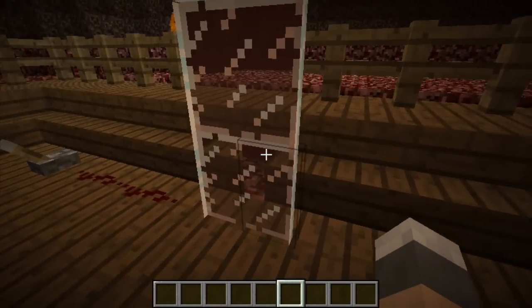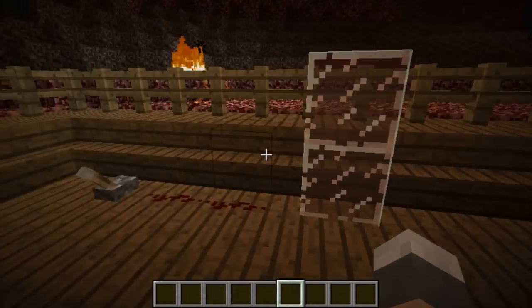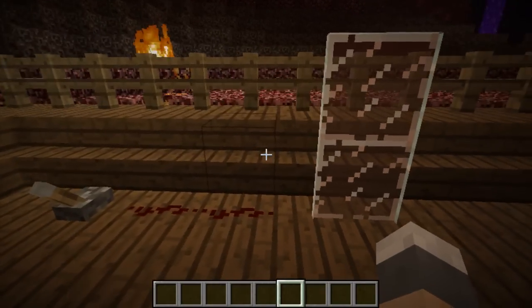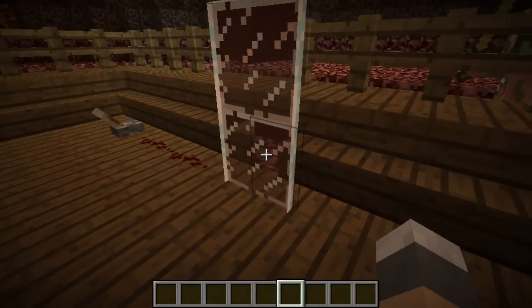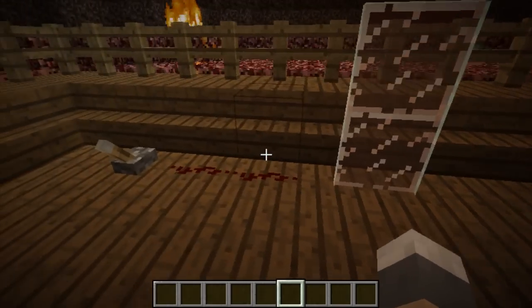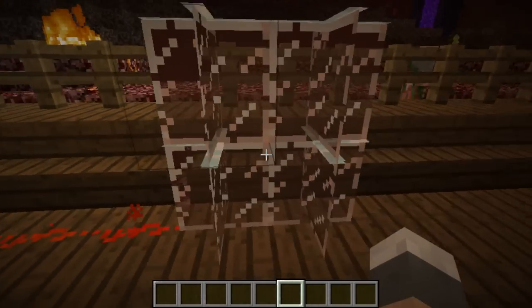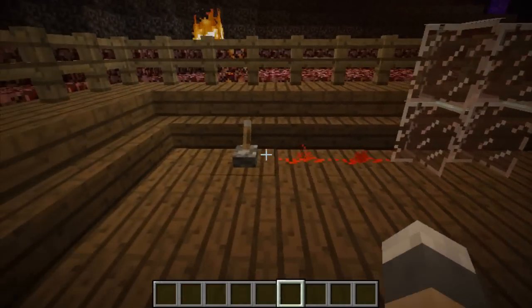And the final thing we have is Soul Glass Panes. Now, these work exactly the same way as the normal Soul Glass, but I have noticed one bit of a problem. You can see right through there for some reason — it's like X-Ray, but only on that side. And whenever we turn the power on, that happens. Maybe it's just the way I've got it set up, maybe you guys can do it properly.